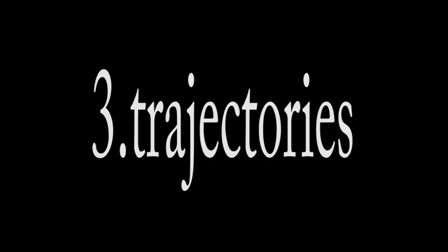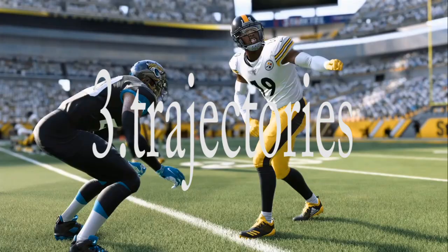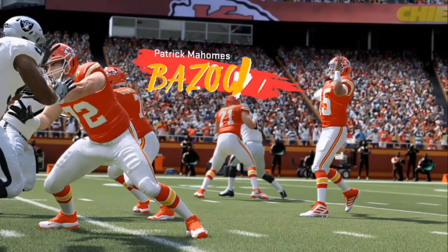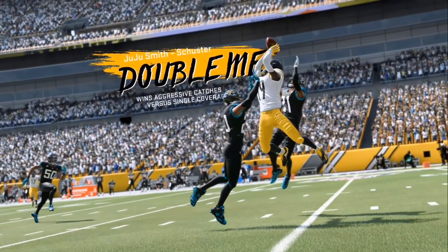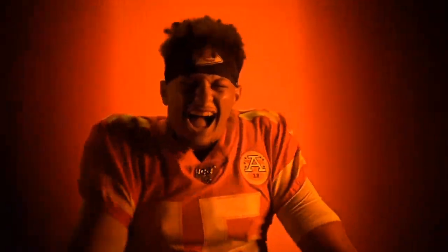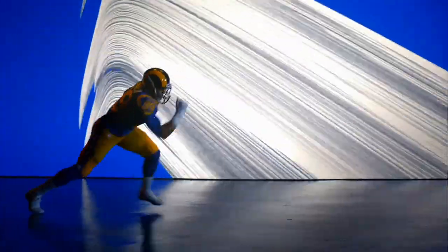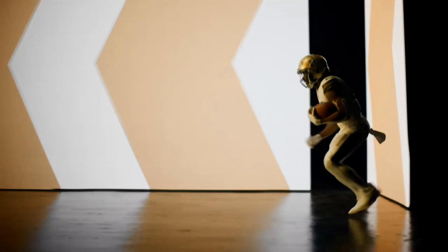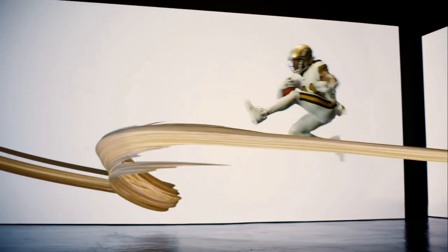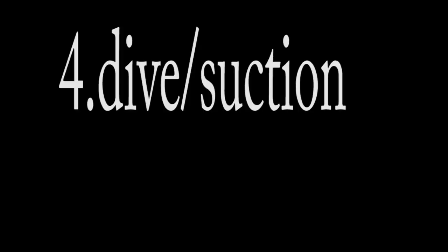The next thing I want to go over is trajectories — deep balls, lob passes, fades. The trajectory in Madden 20 is way more realistic. If you are even 3 yards away from where the pass is going, you will not be able to reach it, especially with a linebacker. If you sub in a safety you might be able to fill that gap a little bit, but it won't happen every single time. The field seems way bigger for some reason.